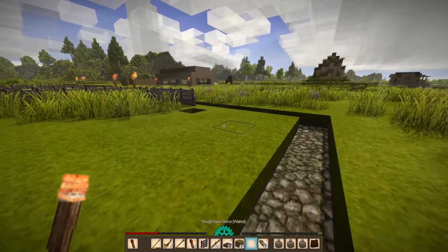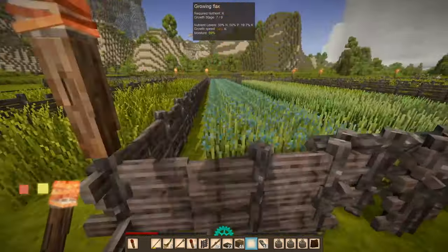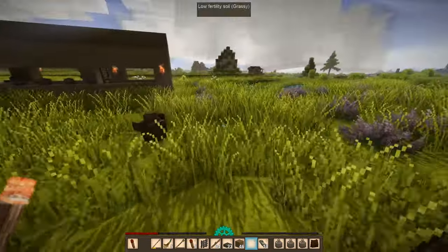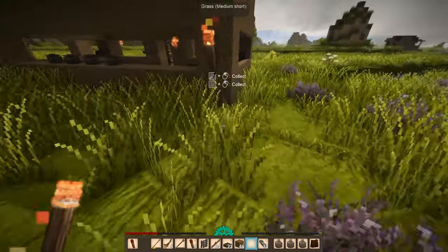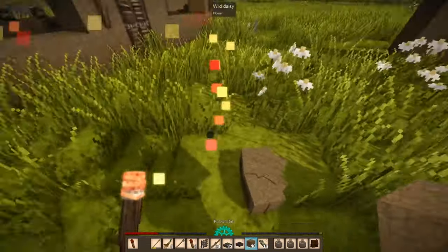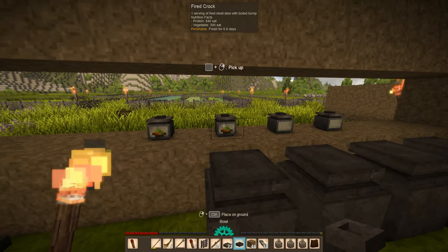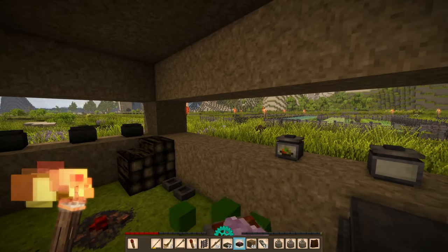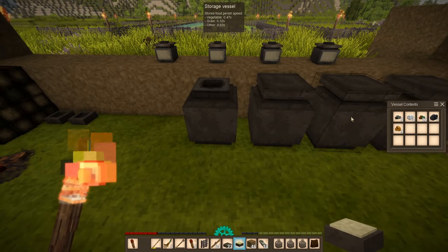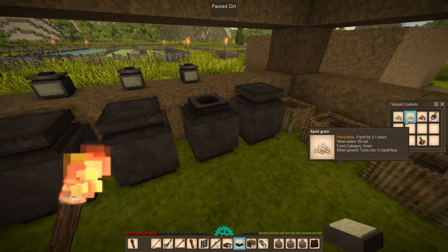I only have two more of these, so these are the new walnut trees. I should probably do something about acquiring more walnut logs. I think it's time to eat again. Red meat stew with boiled turnip — I could use that — and spelt porridge. I probably should get some vegetables going.